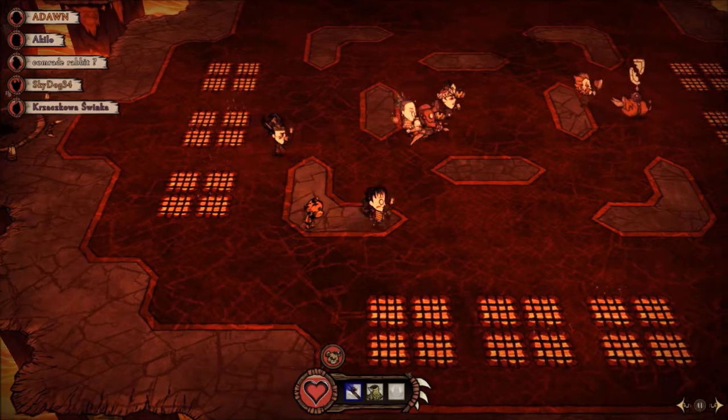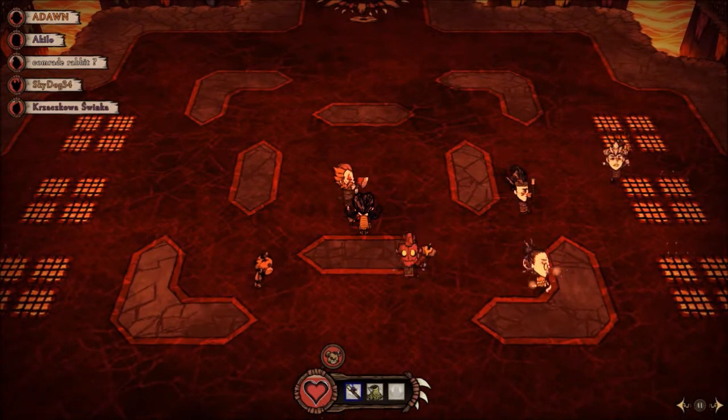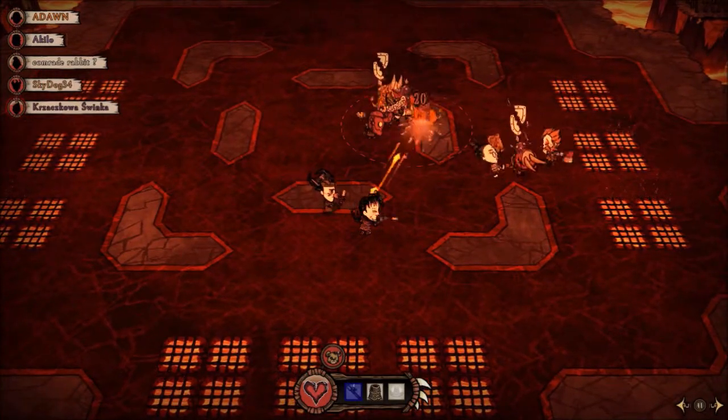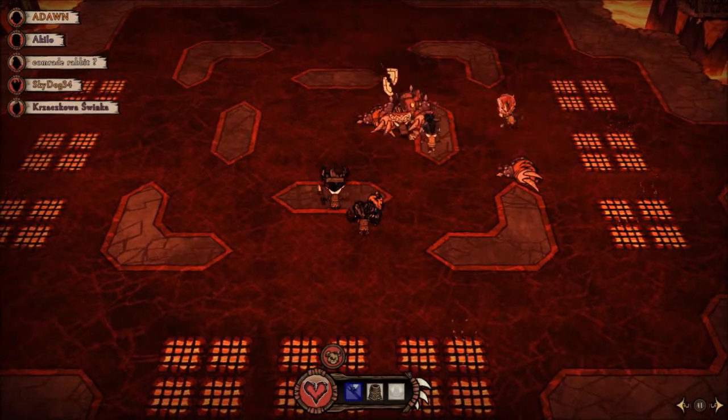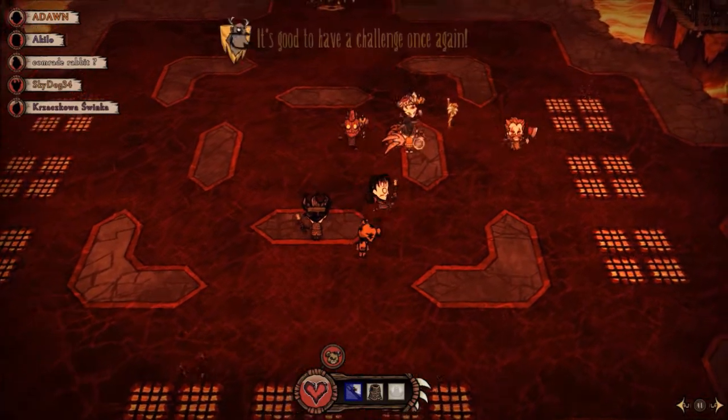Because DPS is kind of set in stone — all you do is attack things — I will talk more about the do's and don'ts of the DPS role. What you should be doing as a DPS is focusing on one target as a team. Doing this will not only make the waves go by faster, but allow for less casualties and less pressure in general.